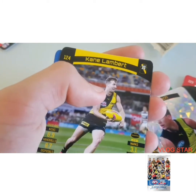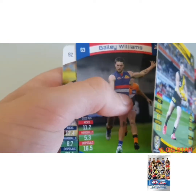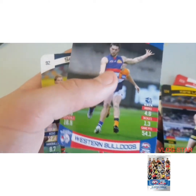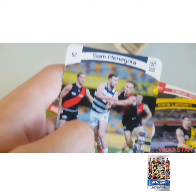Kane Willimbelts, Bailey Williams — the Bulldogs, second Bulldogs card, so I'll put that there. And the last card of the pack is Sam Mendigo.